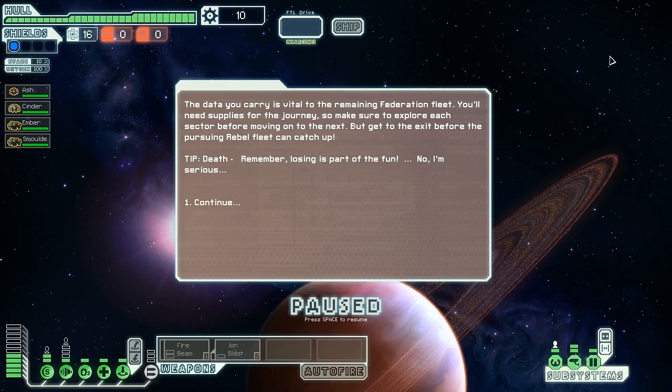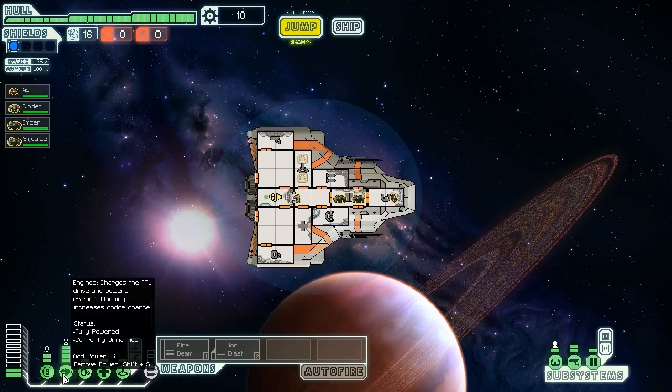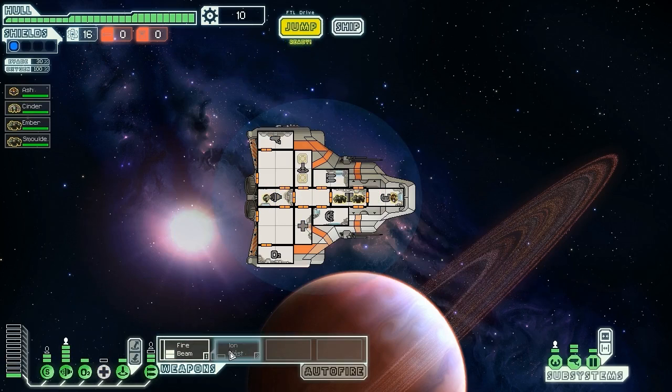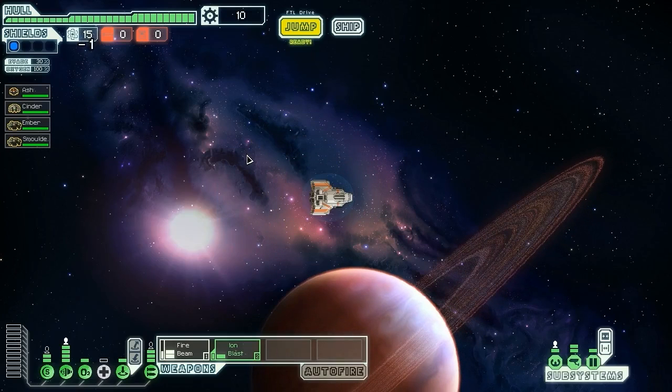The data we carry is vital to the remaining Federation fleet. We'll need supplies for the journey, so we'll explore everywhere before moving on. Cinder heads down to the engines, powering them up fully for that nice 30% dodge right off the bat. We power up weapons and send Ember and Smulder down to the teleporter where they'll be most useful. We have a decent-looking sector here, with a bit of nebula in the middle. The exit beacon is reasonably far away.